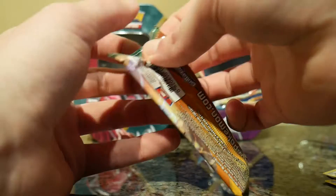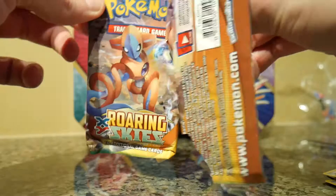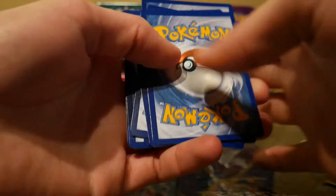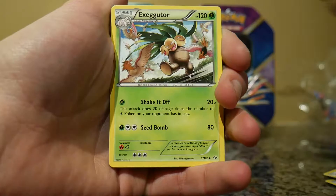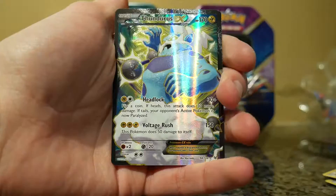So Roaring Skies is going to have to have an EX if it wants to beat the Xerneas pack. Alright, open it on. Ta-Lo, Execute, a Hawlucha, a Pikachu, Executor, Trainer's Mail — it's a good card if you play. Reverse Holo Natu, and a Full Art Thundorus EX.